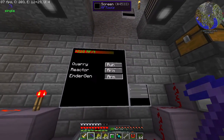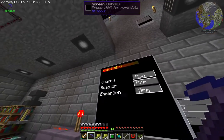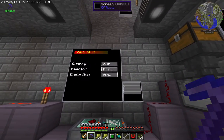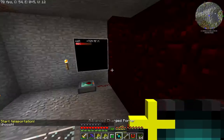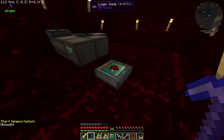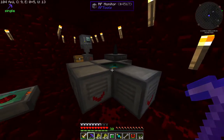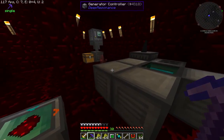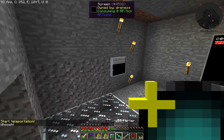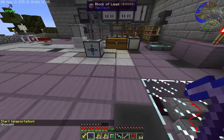I can use the controls on the screen to decide which power generation systems I want active at any given time — the reactor, the generator, or both. If I turn on the quarry, you can immediately see me pulling a bunch of power, limited by the power relay out at the quarry. The Deep Resonance reactor has a very similar control setup — a couple of RF monitors pointed at the power cell, a central logic gate, and a remote control module hooked up so I can press the ARM button on the screen.